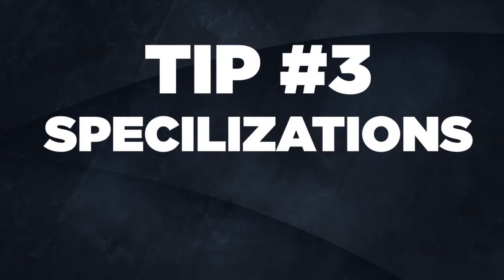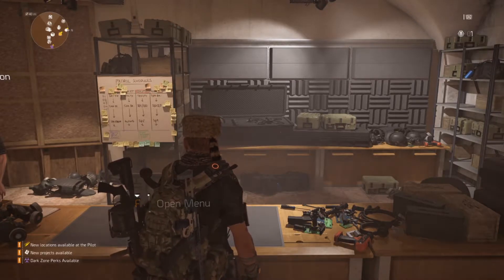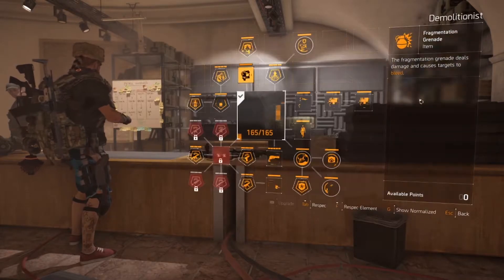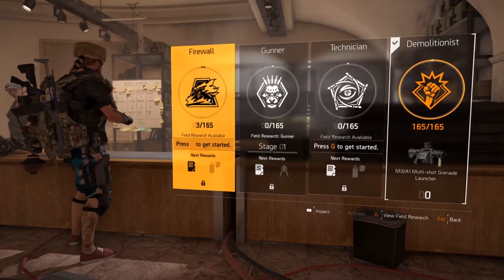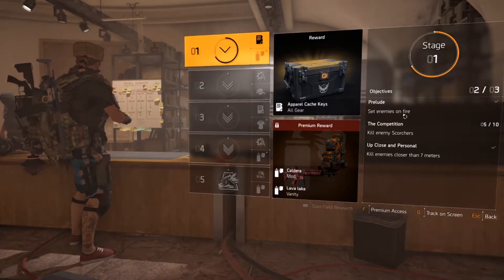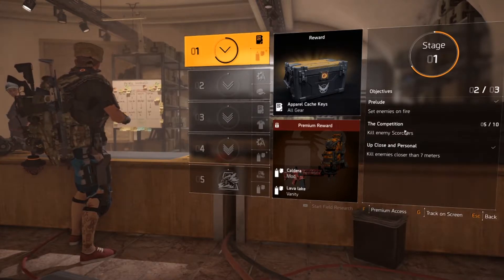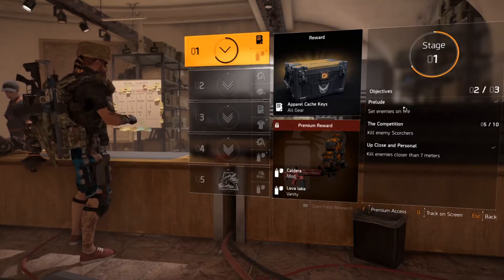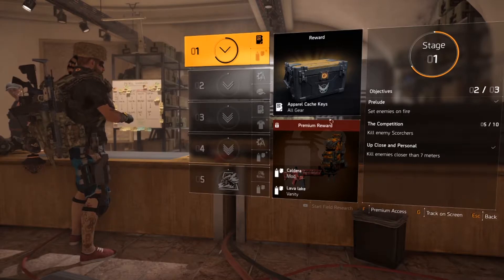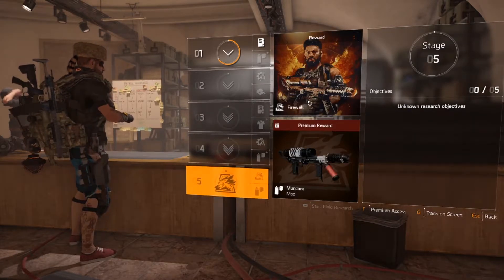The next tip is specializations. I didn't know what was going on — I just knew I had a big explosive grenade launcher and thought it was cool, but apparently it's part of a specialization. Right now I'm Demolitionist; you get a skill tree and can put points into it. The biggest thing is you can have different specializations, and you have to do field research to unlock them. You get a gear reward and a cash reward every time you complete the objectives.